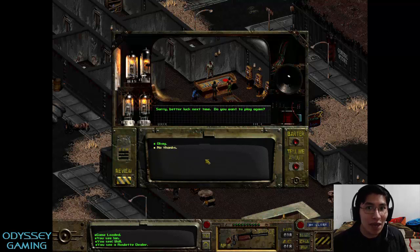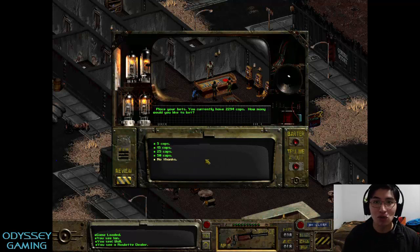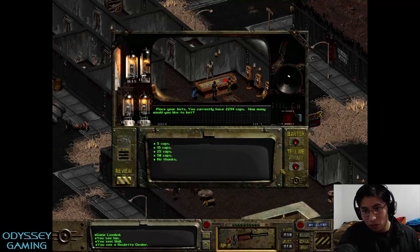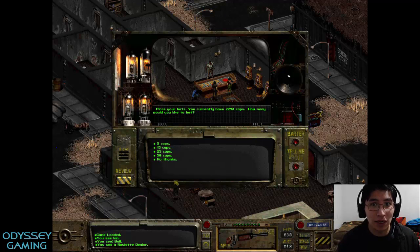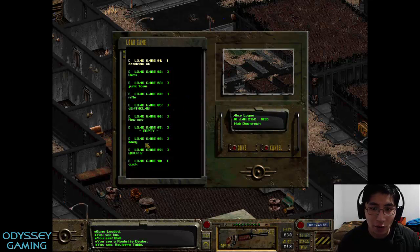I tested this. I actually made that macro myself and I let it run for three hours. Let me show you the ending result. 2,294 caps with the default skill for gambling. Now let me show you what happens if you do this for three hours.